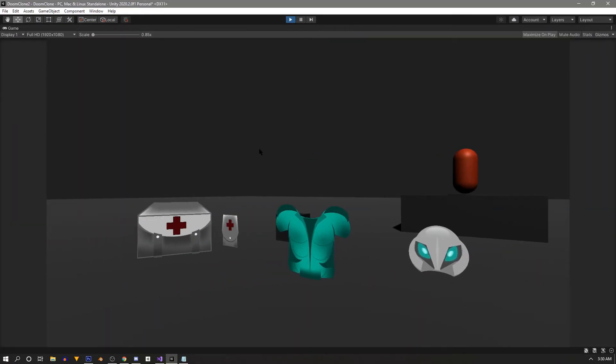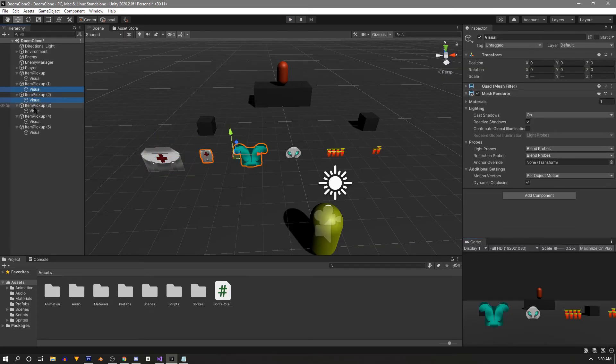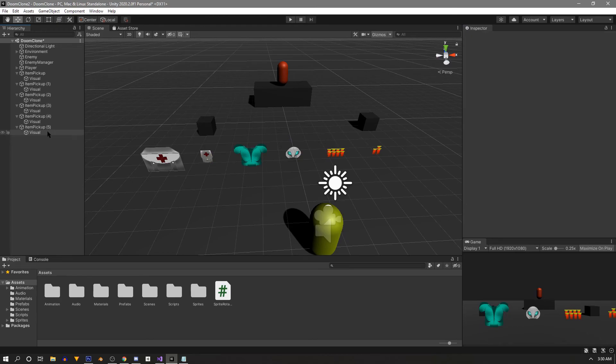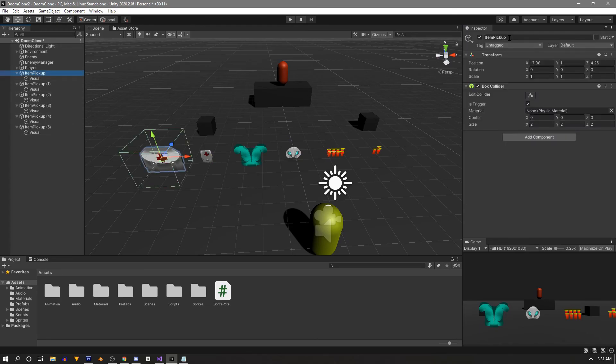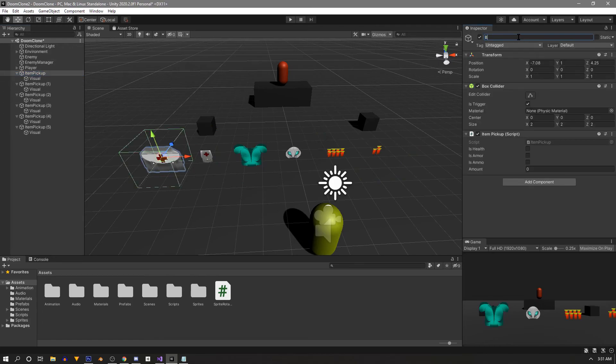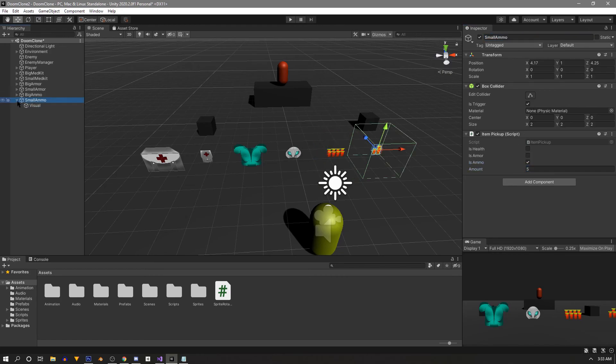Hold Control and select all the other visuals, then hit Add Component and add the new SpriteRotator. At this point in the video the pickups were missing the pickup script, so select all pickups and add the ItemPickup script to them. Now we can configure each one: the big med kit is health set to 50, the small med kit is health set to 10, big armor is armor set to 25, small armor is armor set to 5, big ammo is ammo set to 10, and small ammo is ammo set to 5.